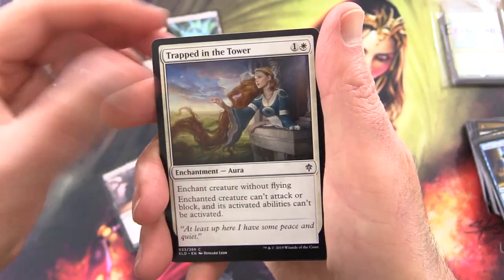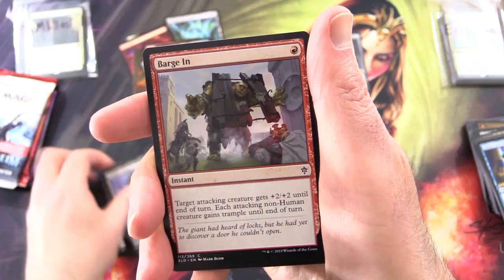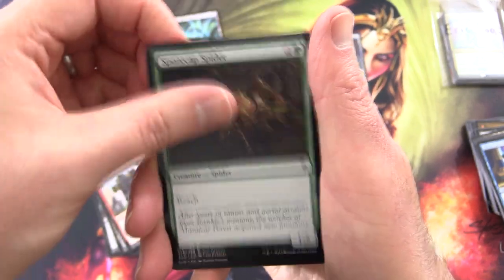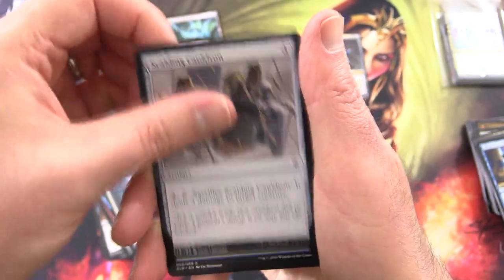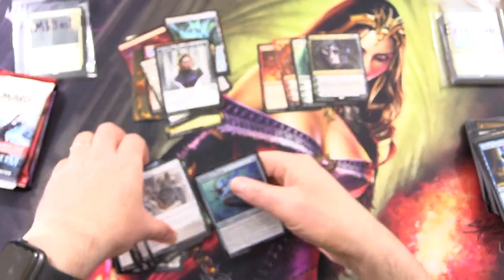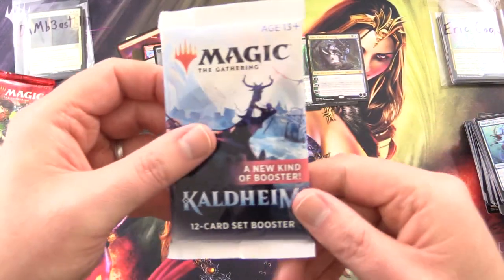We have Forboding Fruit, Trapped in the Tower, Tempting Witch, Witch's Cottage, Barge Inn, Spore Cap Spider, Fairy Guide Mother, Scalding Cauldron, and Mantler Tide. At this point, honestly, we're putting yesterday's video to shame.